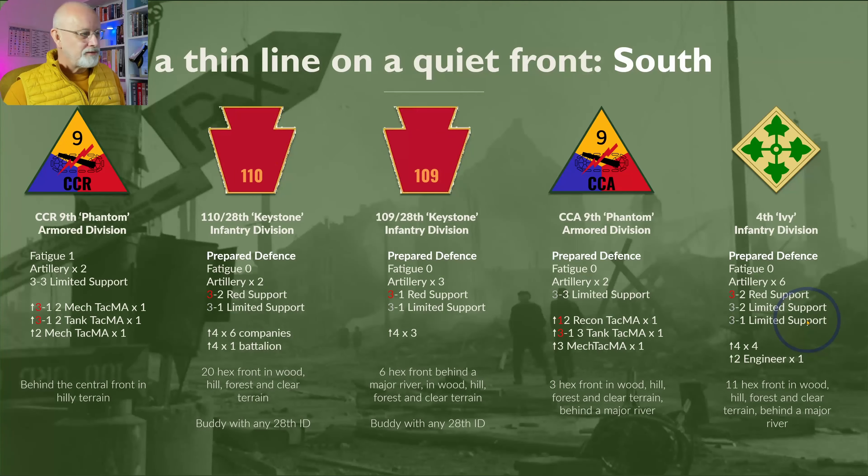At the southern end of the front we see CCR from the 9th Armoured Division — a relatively inexperienced unit with two AR ratings. It's not on the front line but slightly behind, so it constitutes a bit of a reserve. The 28th Division's 110th and 109th regiments hold a huge chunk of the front. The 110th has to hold 20 hexes — one regiment covering the same as two divisions. No wonder they're broken down into six companies and a battalion. They're good quality but super thinly stretched. The 109th only has to cover 6 hexes, which is a much more reasonable frontage.